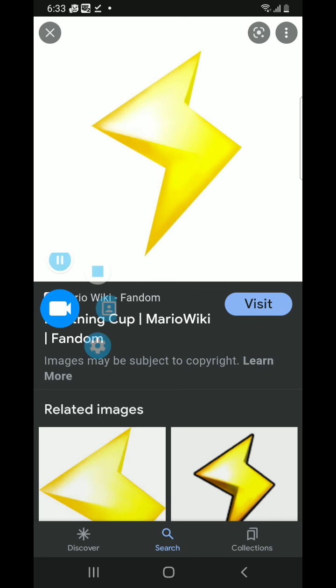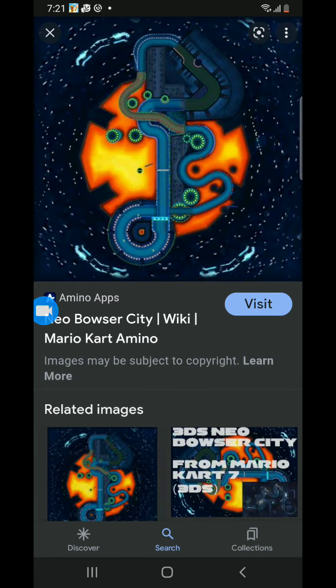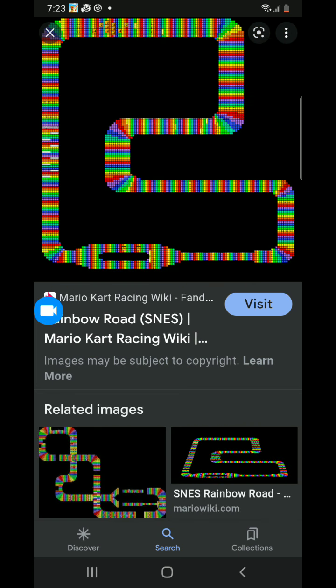Let's go to the first race of Lightning Cup. Here's the first race of Lightning Cup: Nintendo 64 Koopa Troopa Beach. Let's go to the second race. Here's the second race of Lightning Cup: Neo Bowser City. Let's go to the third race. Here's the third race of Lightning Cup: Kalimari Desert. Let's go to the final race of Lightning Cup. Here's the final race of Lightning Cup: Super Nintendo Rainbow Road.